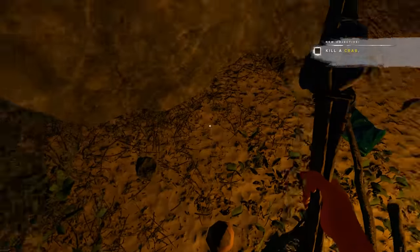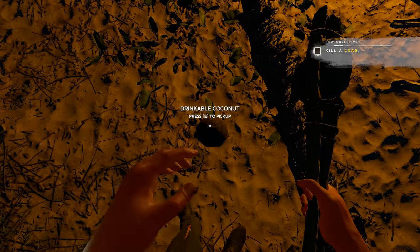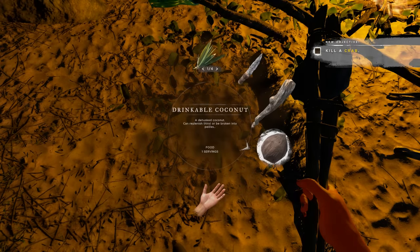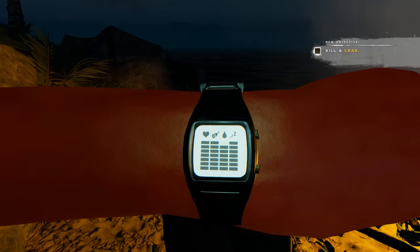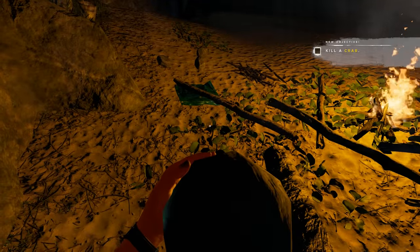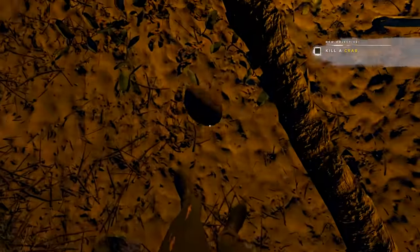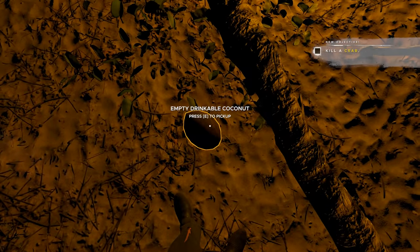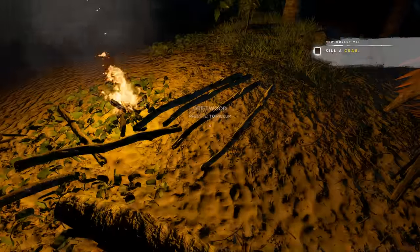Let's take care of our thirst. You see right here you've got the coconut — go ahead and hit it once, now it's a drinkable coconut. Pick it up, select it, and drink. That gave us one bar of thirst. You can only get one drink out of it. Then if you hit it again it would turn into two edible pieces and you can go ahead and eat that. By the way, to drop stuff I'm pressing Q.